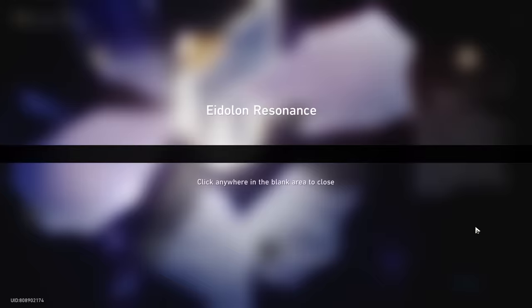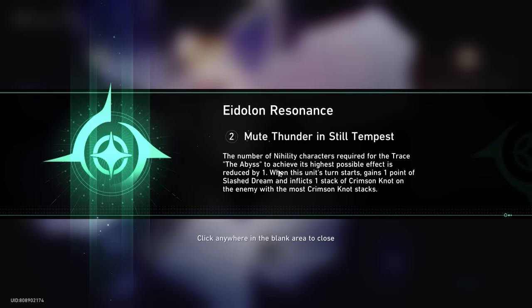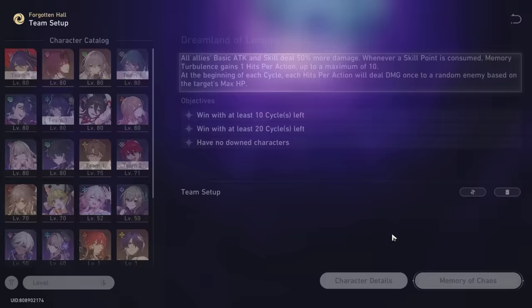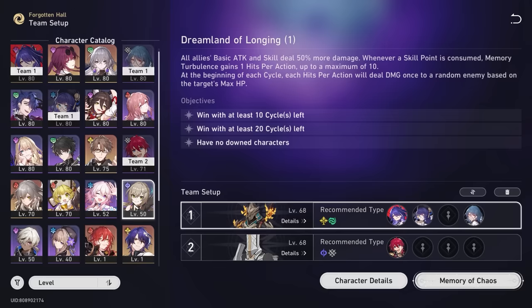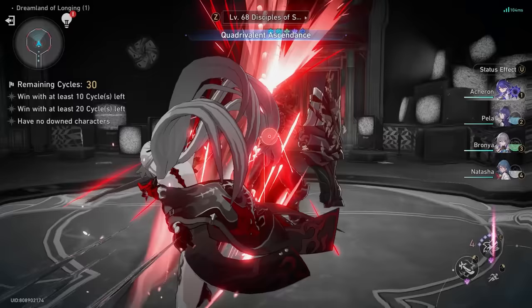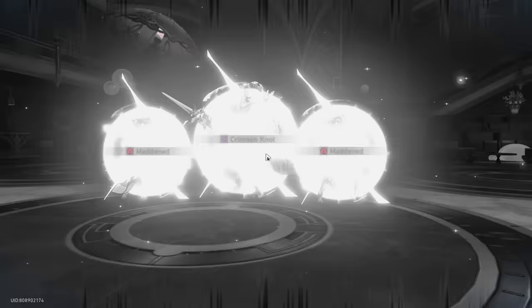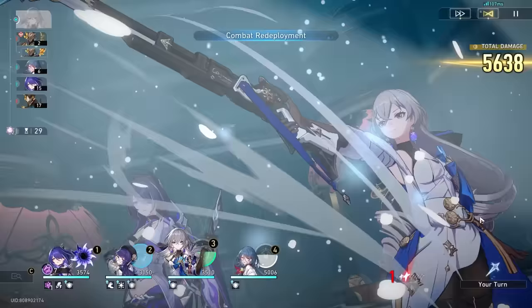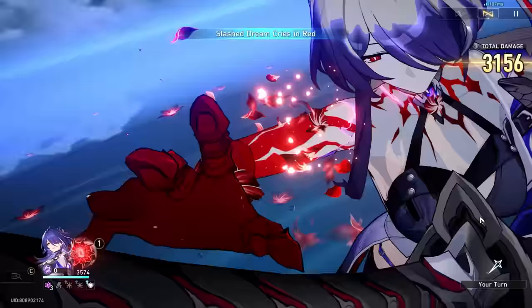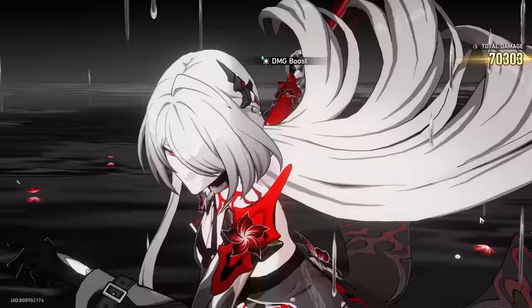So I'm going to activate E2. This is when you just need one less nihility character to proc her max buff — so now I can take out Welt and put in another damage buffer. For the sake of this demo, in case any of you are wondering E2 versus E1 and what's the difference, this account doesn't have many characters. Should we just play Bronya for simplicity's sake? There are better options, but this is not my main account, so I don't have every single character built. We have to just make do.